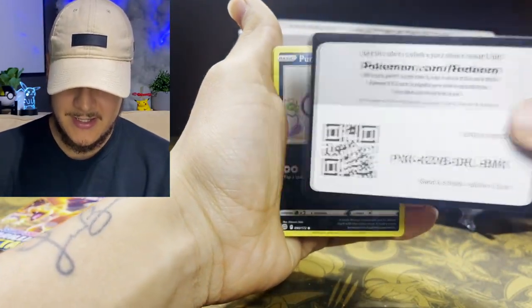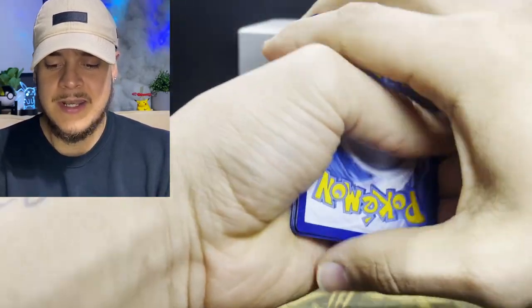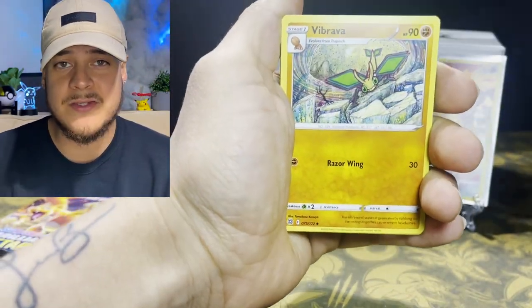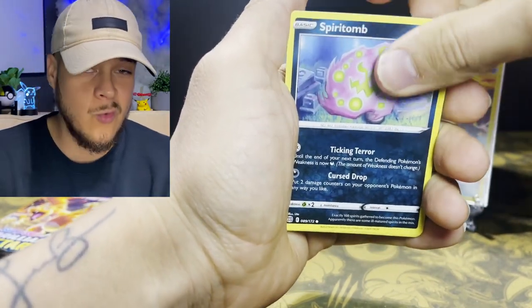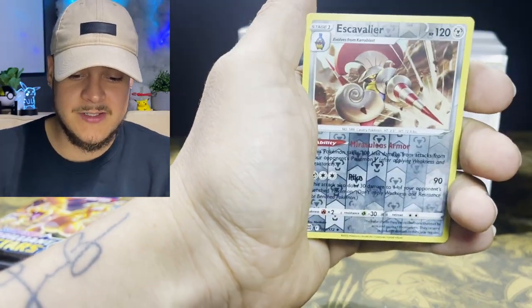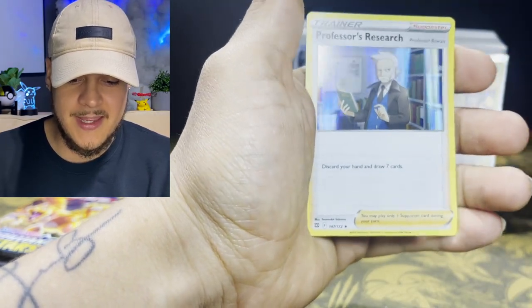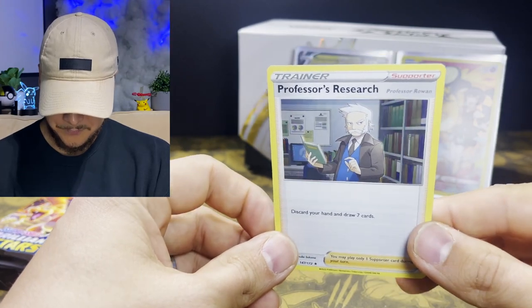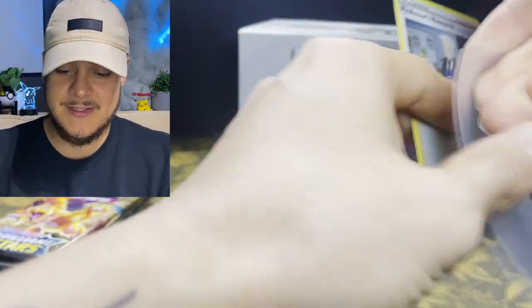I would definitely recommend getting this Brilliant Stars Elite Trainer Box, not just for the pulls but for all the goodies that come with it. You don't have to search for the Brilliant Stars energy separately. We also got a reverse holo Escavalier and a holo Professor's Research — that's Professor Rowan — so let's go ahead and sleeve that up.